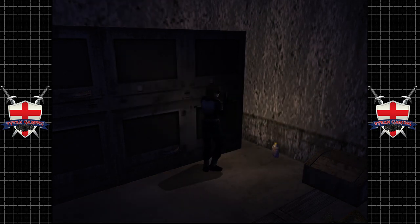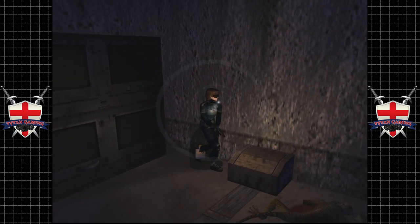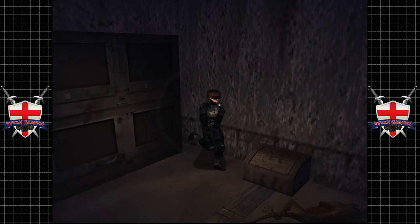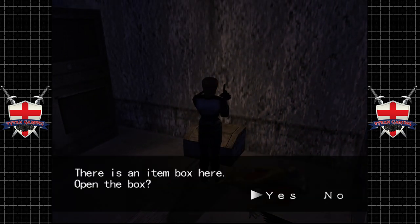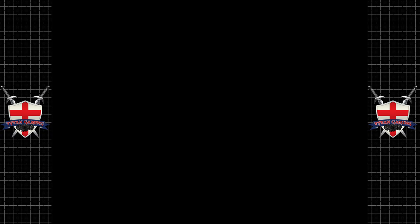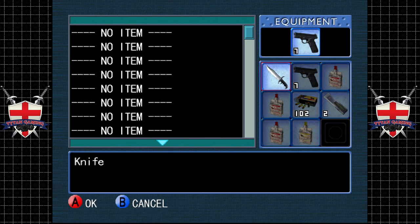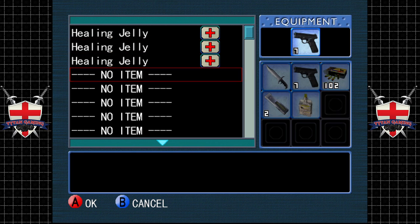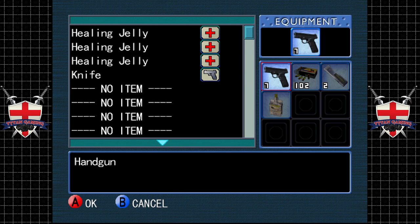Meg's quite a tough cookie to be fair. Let's grab some health. Healing jelly plus — healing jelly EX is where it's at. Let's see what's in the item box. We probably don't need all these healing jellies. I'm going to put the knife back — I'll go out on a limb and say the knife is probably useless.